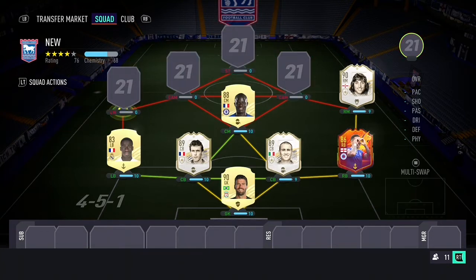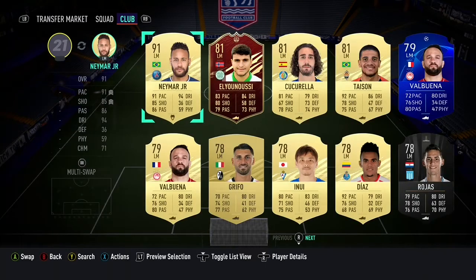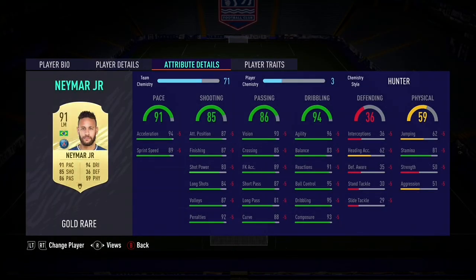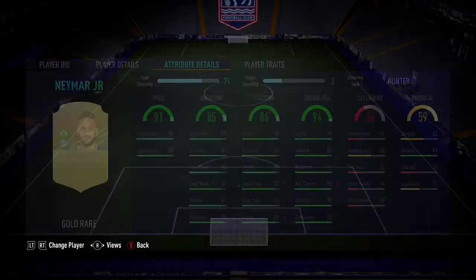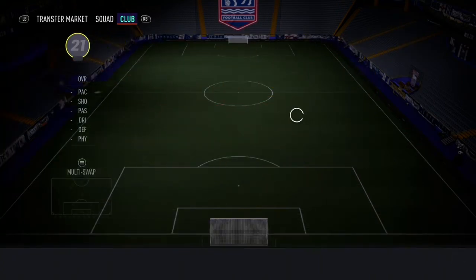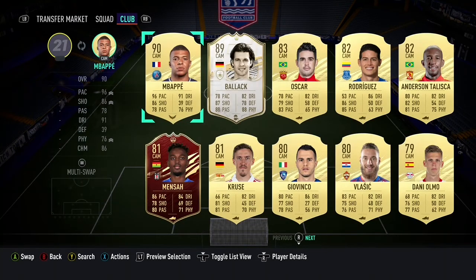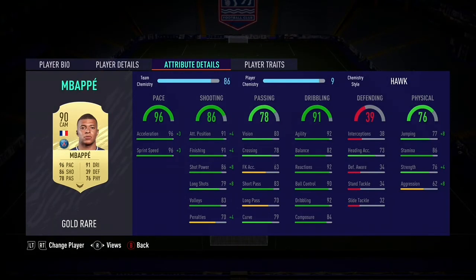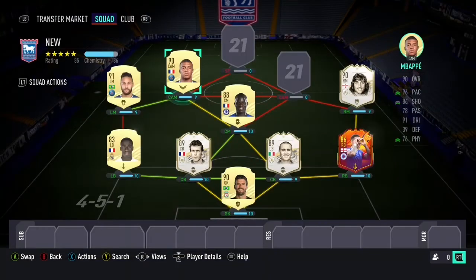On the left is a definite upgrade — it's Neymar Jr. instead of Son. We've still got the five-star weak foot but better pace, better dribbling, and five-star skills — it's all-round going to be a better player. No surprise that next to him we have his pal, the speedster, the king of FIFA 21 — it's Kylian Mbappe. I'm buzzing about that. Mbappe and Neymar is very meta, I know it might seem boring, but I have plenty of less common players in the squad so I think it's okay.